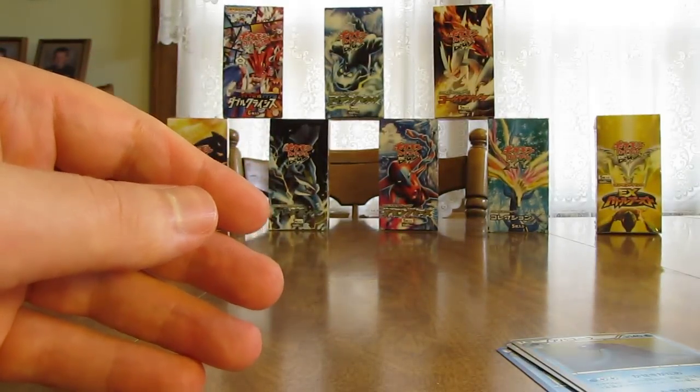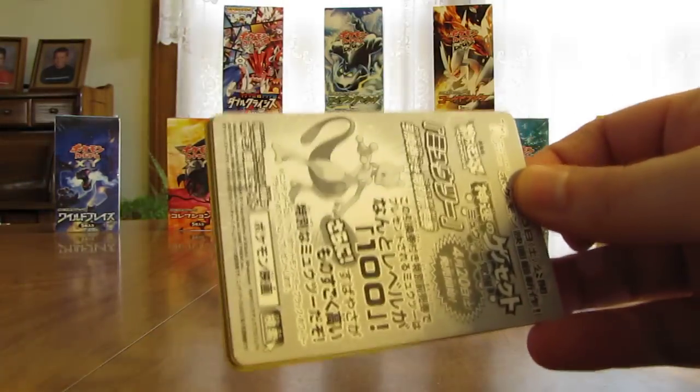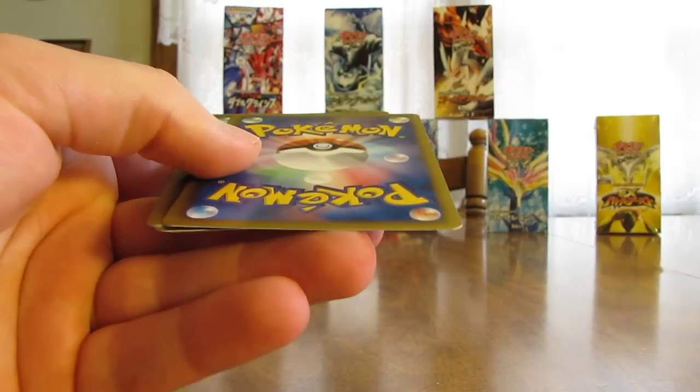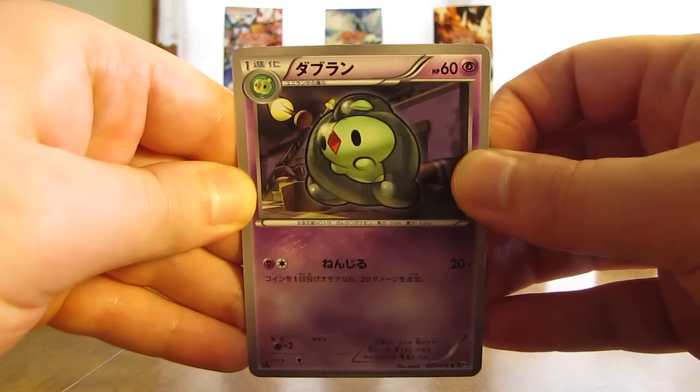A very cool looking card, very valuable and very good in the TCG. So a great pull, only one pack into the box. At the end of this video I'll do a summary of everything I get, good pulls wise — everything holo or better. You can get five different EX cards out of here: Virizion, Genesect, Jirachi, Dialga, and Palkia.